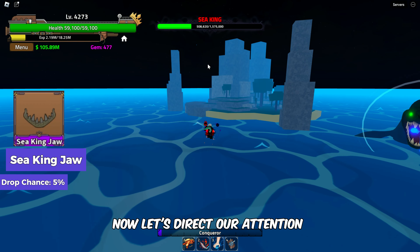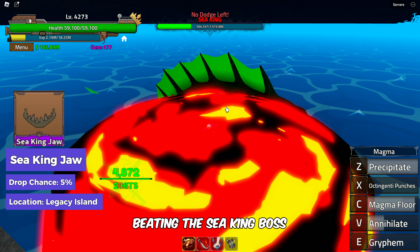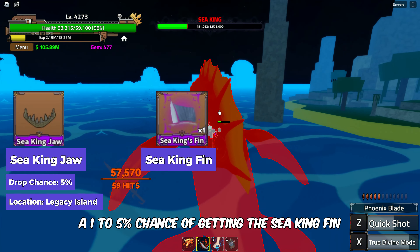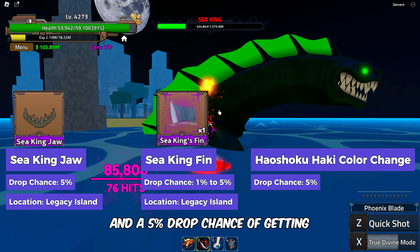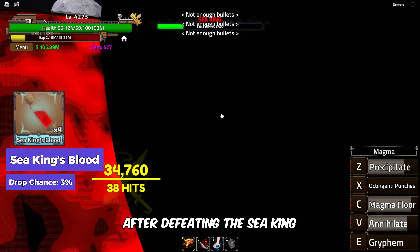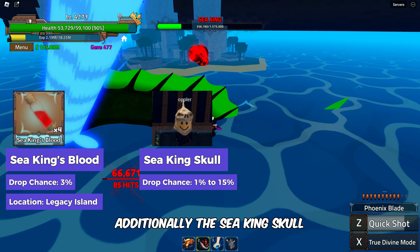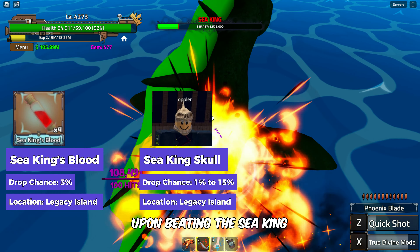At the Legacy Island in the 2nd Sea, beating the Sea King boss gives a 5% drop chance of getting the Sea King Jaw, a 1-5% chance of getting the Sea King Fin, and a 5% drop chance of getting the Haoshoku Haki color change. Explore the chests after defeating the Sea King or Hydra boss to get Sea King's Blood with a 3% chance. Additionally, the Sea King's Skull has a drop rate of 1-15% during the Halloween event.